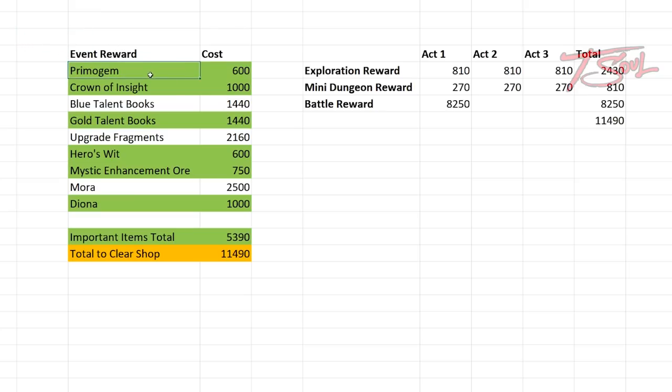Here I highlighted just the important stuff. I consider them to be the primogems, the crown of insight, your gold talent books, your character and weapon exp, and Diona. If you want to buy all of these, you need 5,390 points. If you want to clear the entire shop, you need 11,490 points. On the right side is a breakdown of how we get the points. Just collecting the fragments and doing the explorations, we can get 2,430 points, and doing the mini dungeon at the end of each act, we get 810. This gives us 3,240 total points for just doing the easy stuff. In order to get all the important items, we need an extra 2,150 currency from the battle portion.